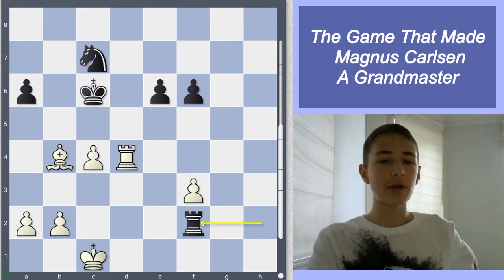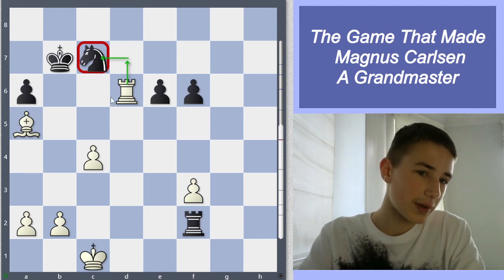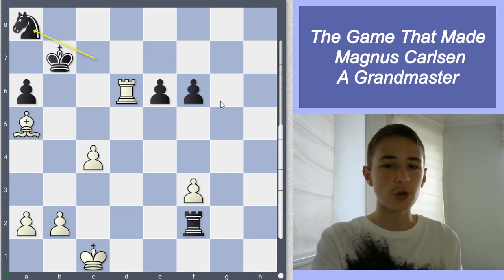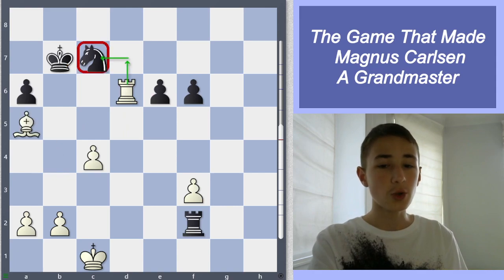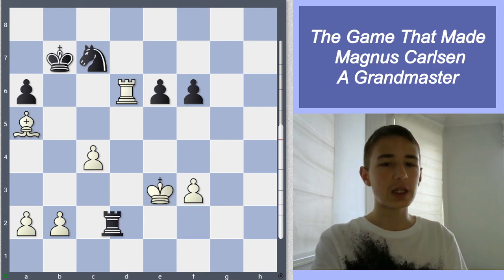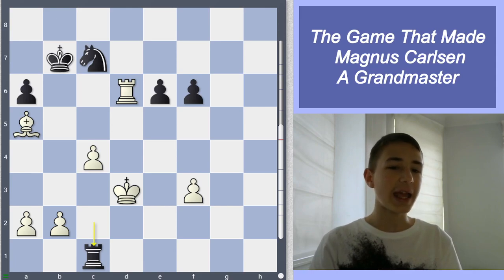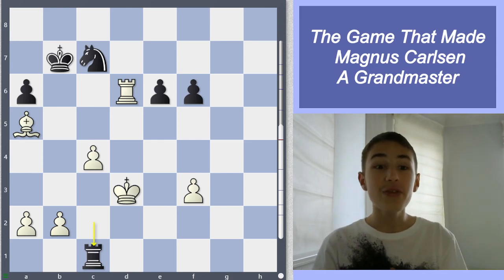His opponent played rook f2, then Magnus plays rook d6, bishop f5 — the idea is rook d7, rook c7, because if we play rook d7 the knight is completely pinned, he cannot move the king or the knight, and we will just win the knight. His opponent played rook f1 — knight d8 was an option, but then we just take c5 and the knight is just stuck in the corner. His opponent played rook f1, then king d2, king d3. Now if rook b2, we get rook d7 with the knight. His opponent played rook c2, king d3, and then rook c1 was played by his opponent — and he resigned.